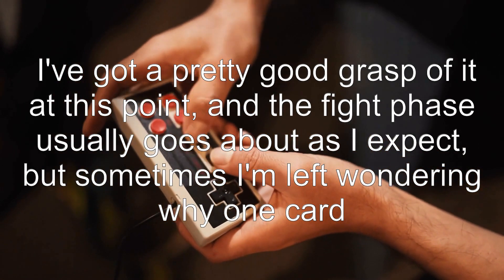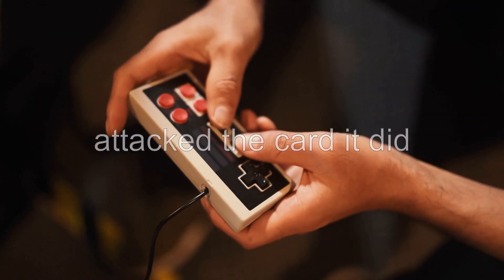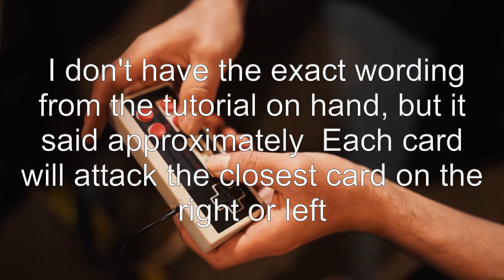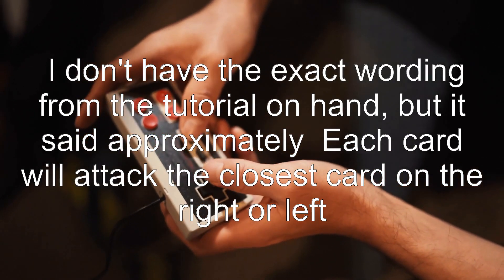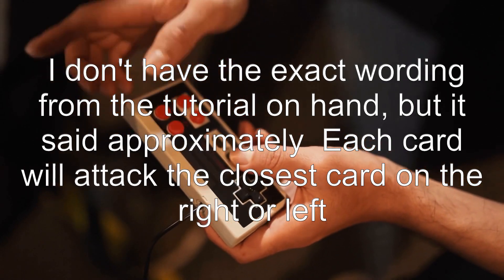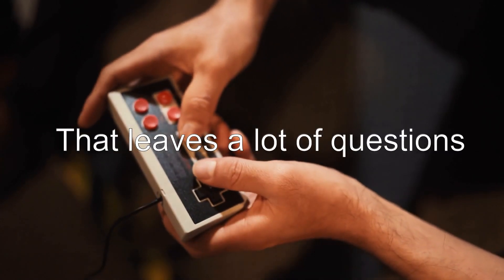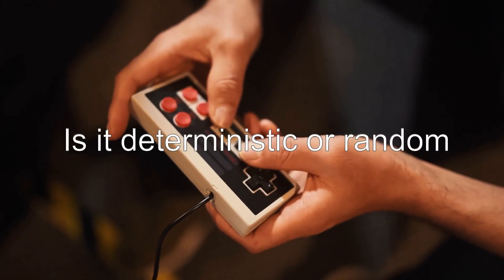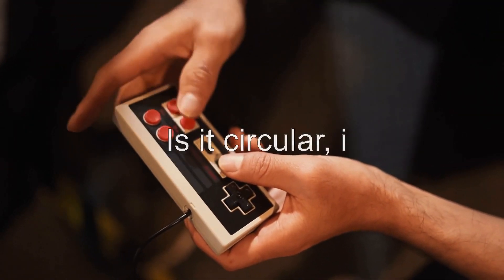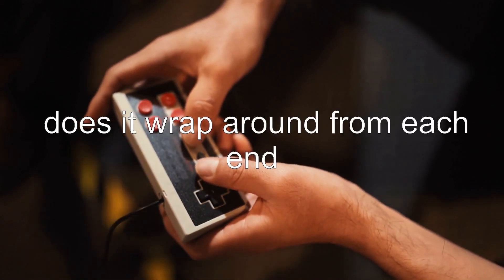But sometimes I'm left wondering why one card attacked the card it did. I don't have the exact wording from the tutorial on hand, but it said approximately each card will attack the closest card on the right or left. That leaves a lot of questions. Is it deterministic or random? Is it circular, i.e., does it wrap around from each end?